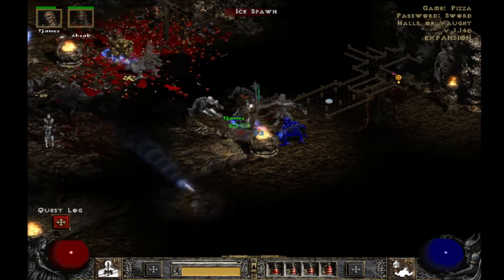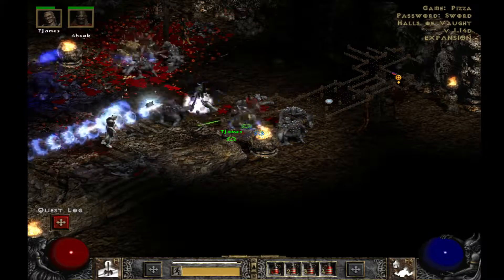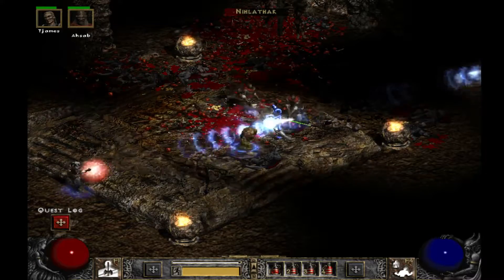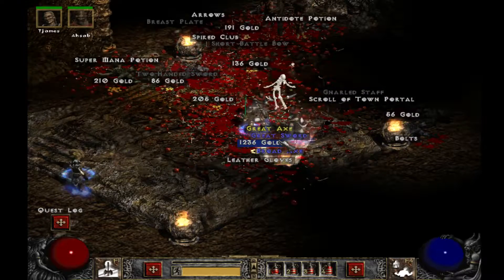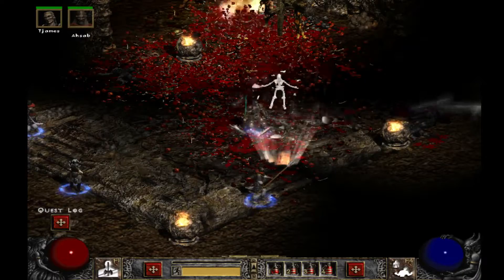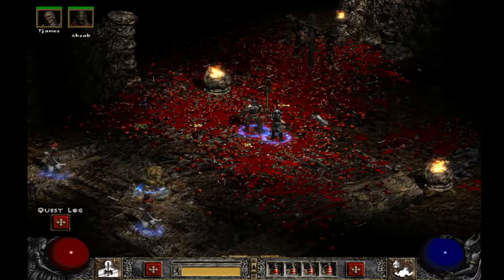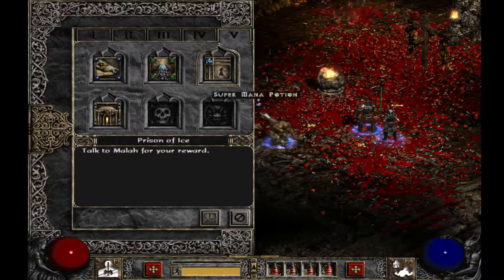Oh hey, we found Nilathak — little coward he is. The reason I don't really care for this guy too much is he uses corpse explosion. He's trying to steal my skills. He's a necromancer like TJ. But he's no match for us. I'm blowing up his corpses now. You've made a mess out of this place. It's like you can't even see the floor.